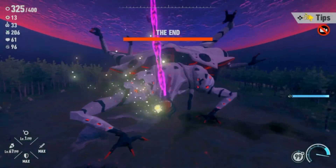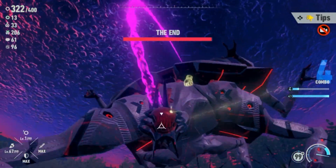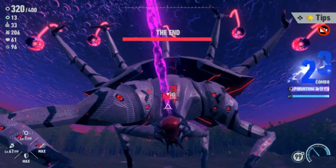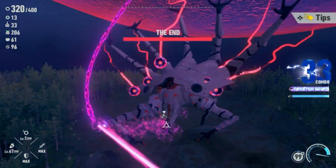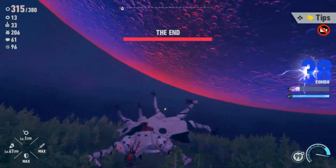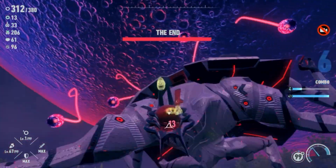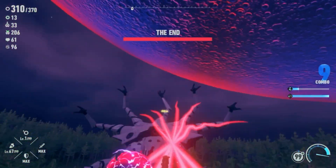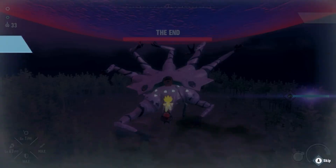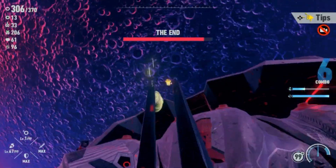Alright, then we move on to the end section. What you can do to lock on to the actual cord — which is what a lot of people struggle on — you want to just attack his head right here, and then dodge to the right, and it should immediately lock on to the big purple cord going up to the planet. It's very simple. Now I have a lock to the cord.